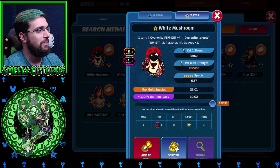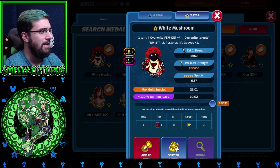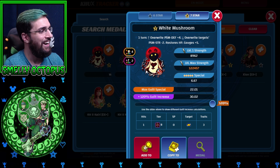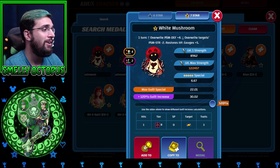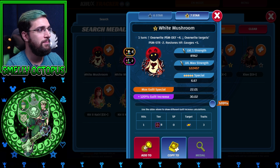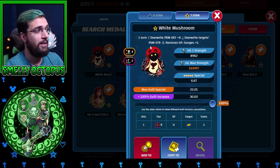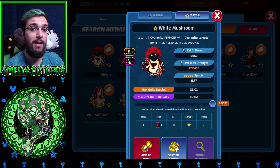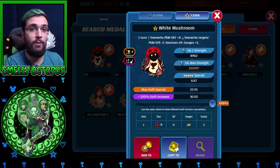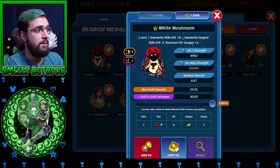So there's a little guy being really cute and adorable. White mushroom was very innocent — he was cold and then he was too hot. I figured he'd be like a nice upright when I first saw him, but he is a reverse. He is an enemy. It's a dark border, but what does he do? For one turn, he overwrites your PSM defense by plus four — he's a tanking metal with override. He also overwrites the target's PSM strength by negative two. He's one of four metals in the game that do this for PSM strength all three together — power, magic, and speed. The enemy's attack will go down by two, and he restores HP and gauges plus five.